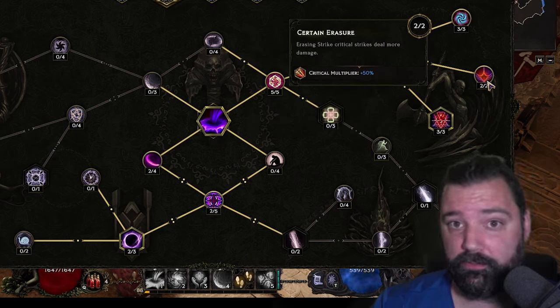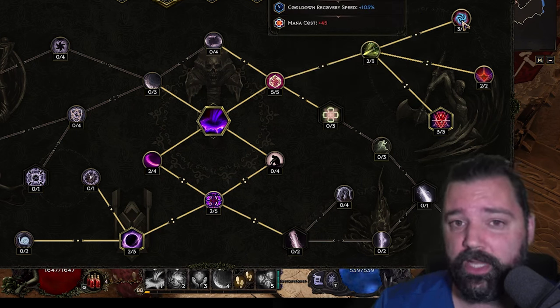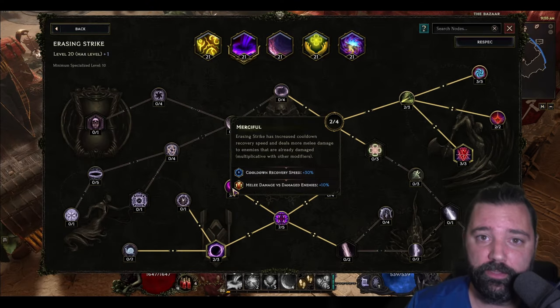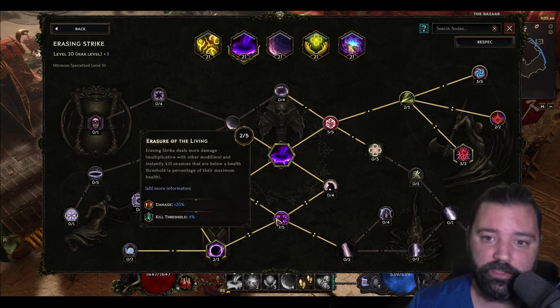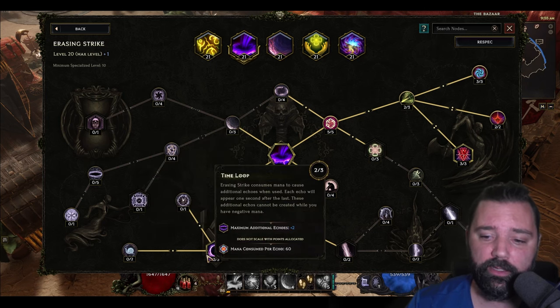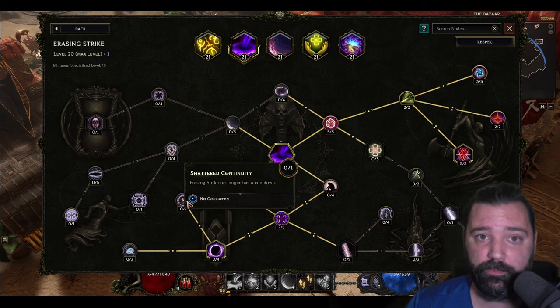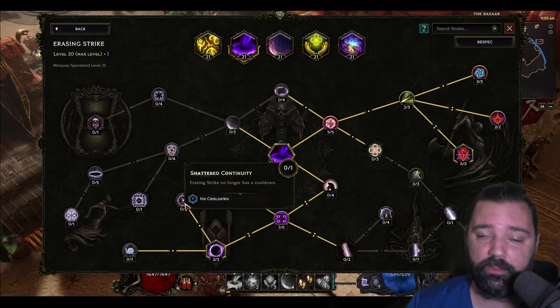Adding critical strike multiplier because we're critting 100% of the time. And we're going to increase the mana cost — this is because World Splitter is actually going to synergize with a higher mana cost attack, giving us more damage, additional cooldown recovery, and increased damage against enemies that have already been hit. On top of this, we're going to get additional damage. The kill threshold here is irrelevant because we actually get that from our passive trees of Void Knight. Finally, we're going to take Time Loot, which gives us additional echoes whenever you use the ability. You can put a third point in this if you have enough skill points, and even place a point in Shattered Continuity if you just want to spam Racing Strike.